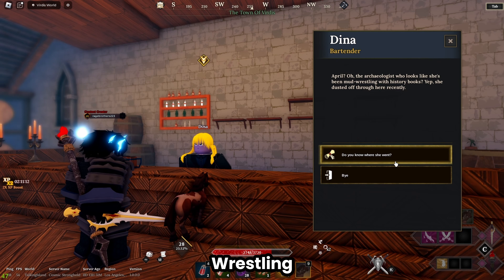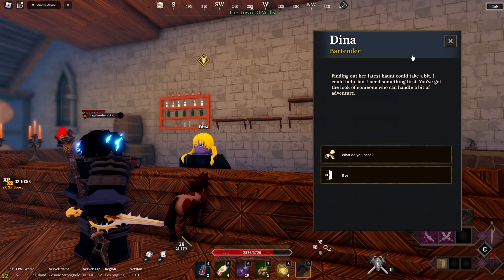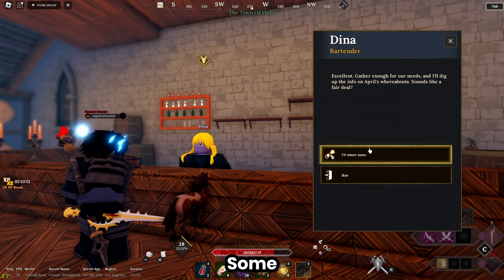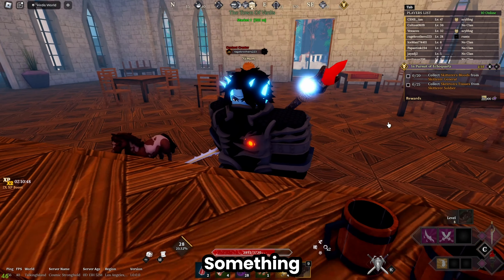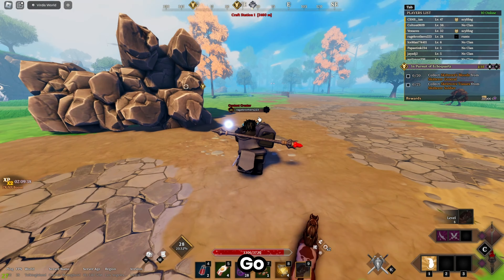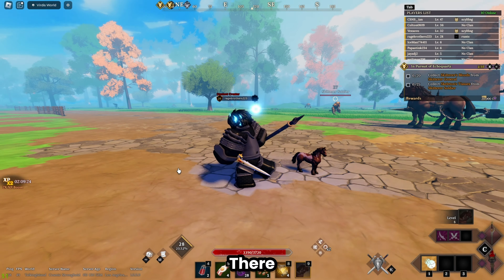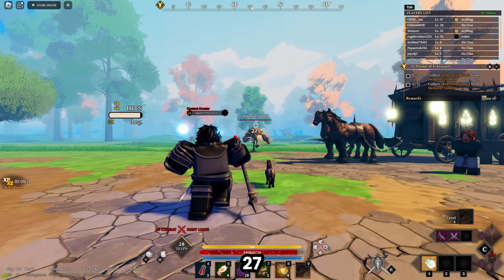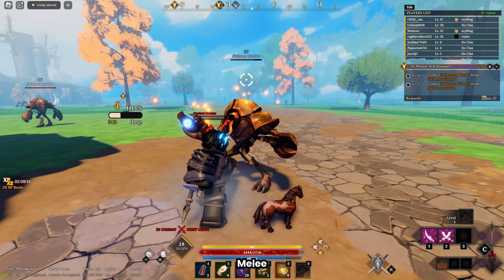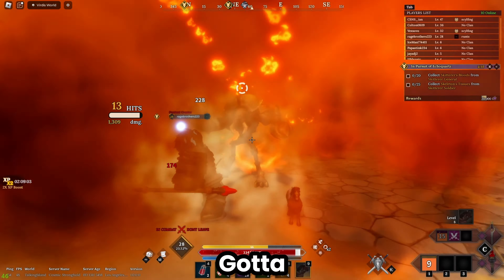We're back at Virtus City with Pancake on the side. This time we're switching up the build — last video I did a great sword and bow build, but this time I'm going dagger and fire staff to mix things up. I already have the dagger but I need a fire staff, so I'm going to buy one from the market. I heard fire staves got buffed in the new update. Now let's equip it and start the first quest of the Echo Court storyline right here in Virtus City.